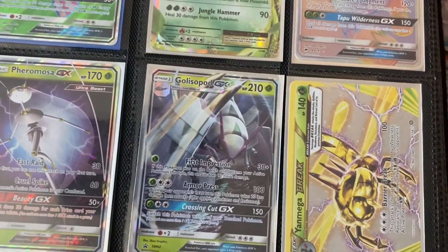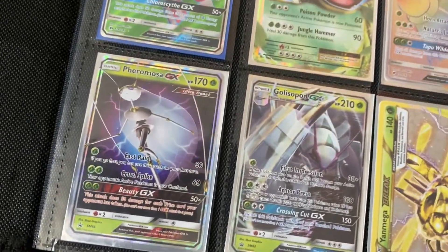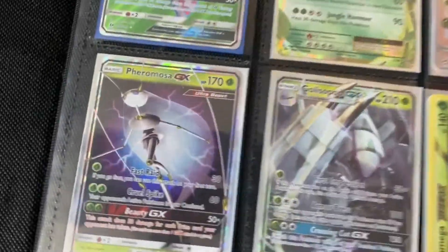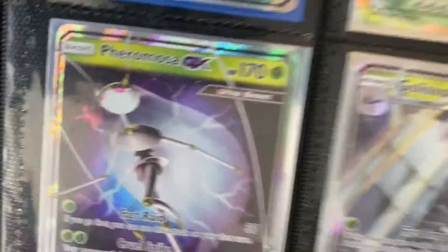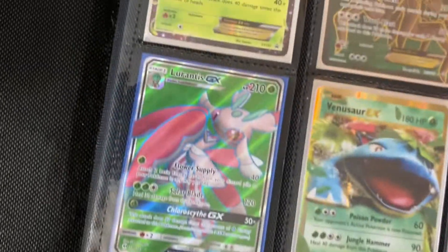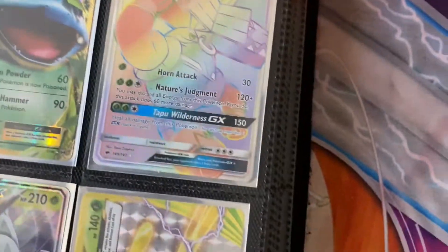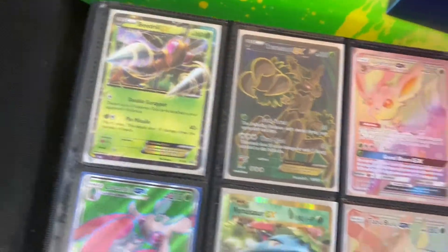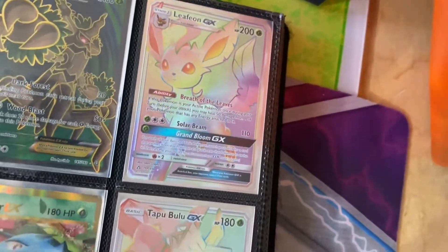We got Mega Beedrill break, and then I got a Galvantula spot GX, and then I got a — I have trouble pronouncing that Pokémon's name, so leave a comment down below if you know how to pronounce that name. And then we have Lurantis and then we have Venusaur, Tapu Bulu GX Rainbow Rare, Beedrill EX promo, Trevenant EX Full Art, and Leafeon GX Rainbow Rare.